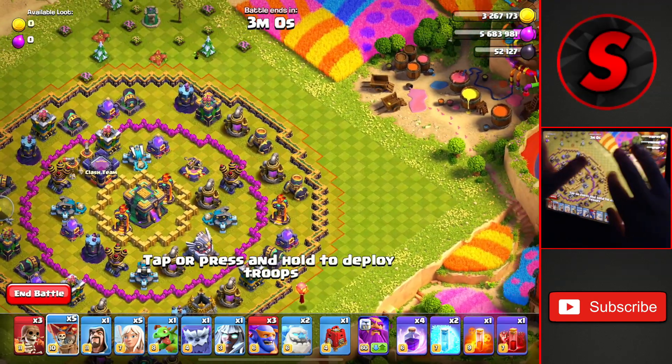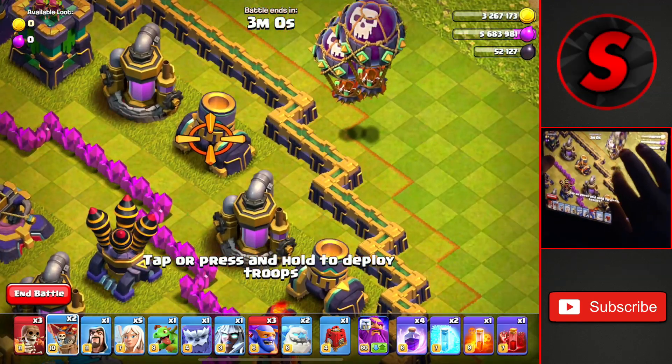To start off, we're going to head up to the top right with the balloon selected and drop in three to take out this mortar here.